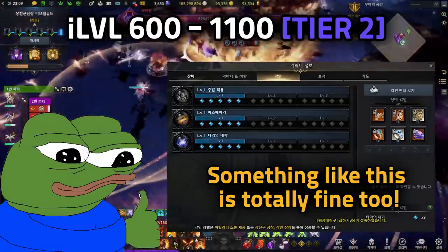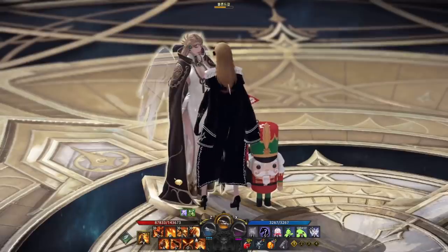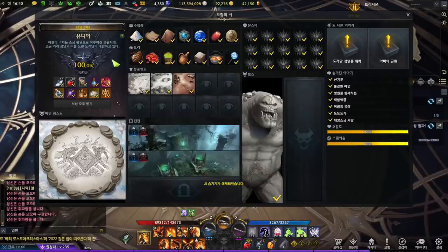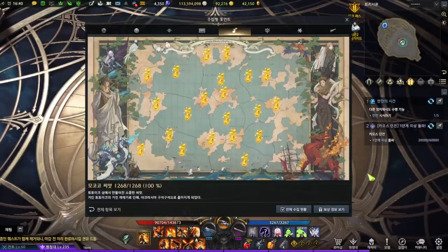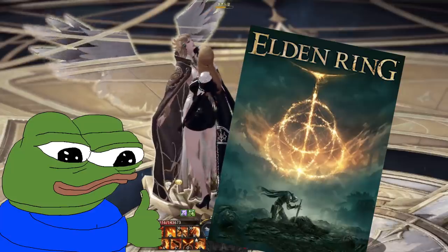A class engraving is a good start, or a conditional damage engraving like Hitmaster for Sorceress or Barricade for Gunlancer. You will start to have more free time — if you do, work on your adventure tome, hidden quests, collectibles like Island Tokens and Mokoko Seeds, Rapports, make an alt, or run unlimited chaos dungeons if you want to grind. Or just go play Elden Ring.